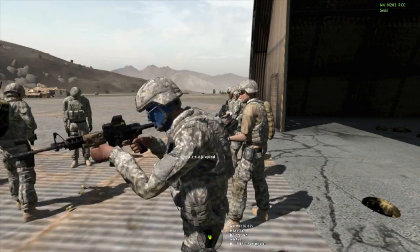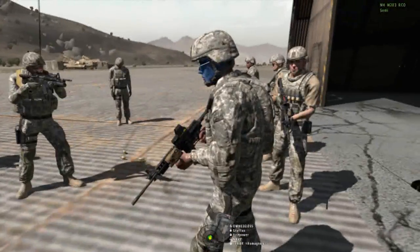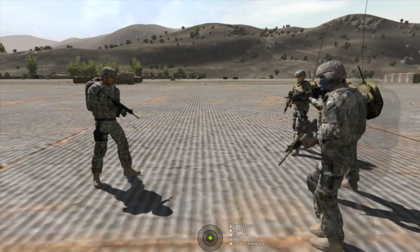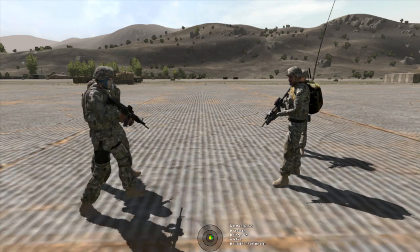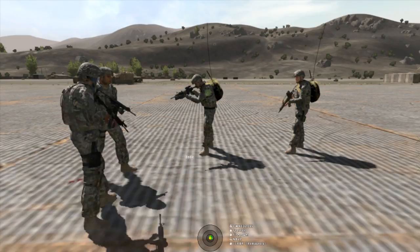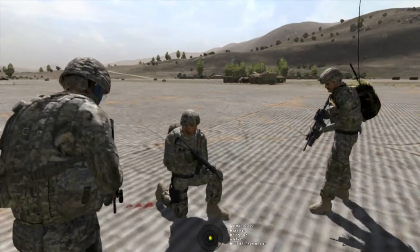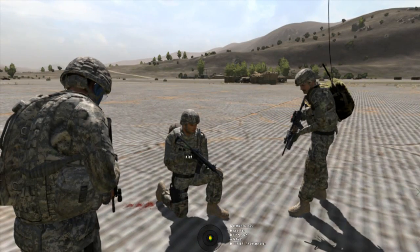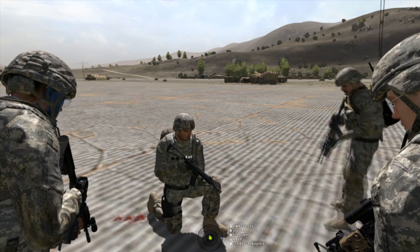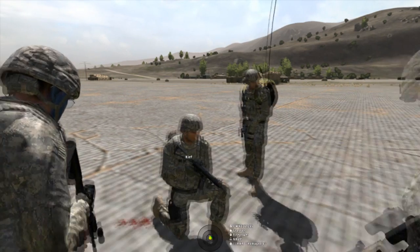So now you come up to somebody that's wounded. Does everyone have bandages? Everyone has bandages. This is how you heal people. Keefe just got shot. Now if he's wounded and he can't even walk or anything like that, you're gonna run up — Keefe, are you okay? He needs to get a bandage. You're gonna hit your ACE interaction key — same button as for the gear — you're gonna click on examine.